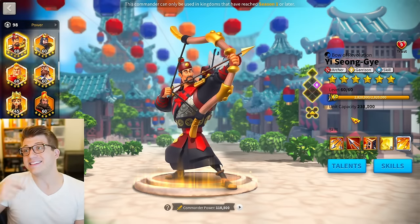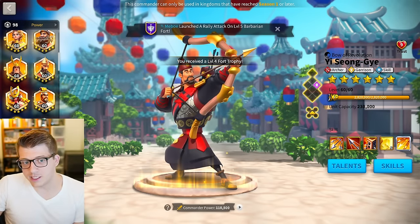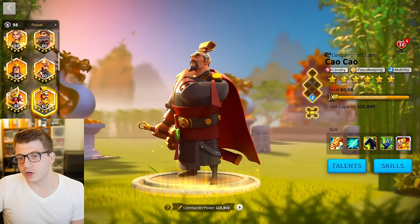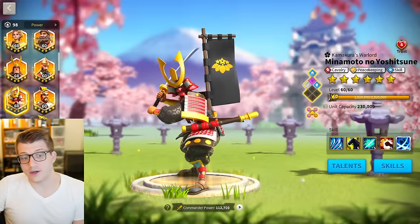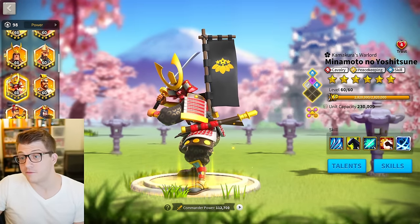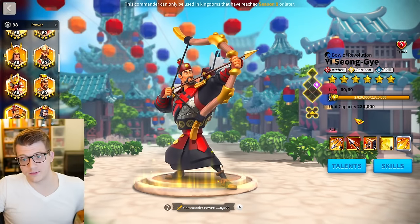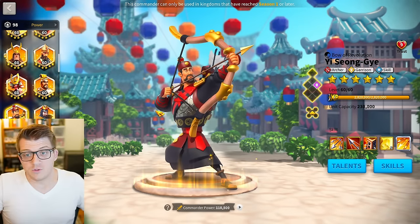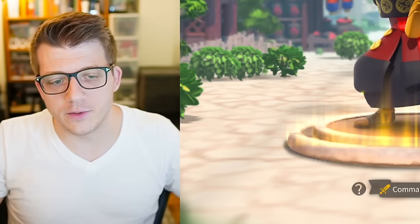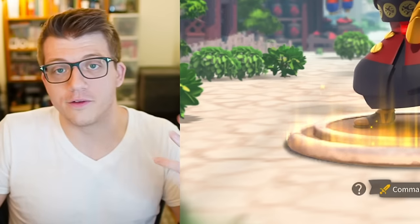He is also an easy target — he will be targeted if seen in the open field, especially as a primary commander. He is also countered in the early game by the very popular Minamoto with Taotao pairing, which a lot of mid, low, and even high spenders use. This is a really high single-target DPS cavalry march: very fast, with march speed on both commanders, while Yi Seong-Gye cannot get away. But if left uncountered, he pumps out an insane amount of AOE skill damage.